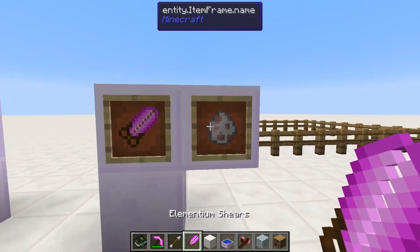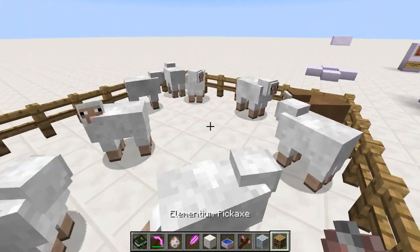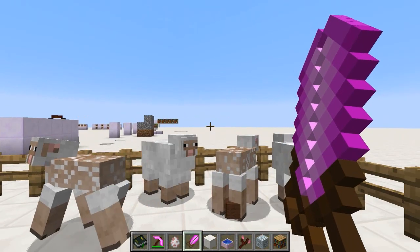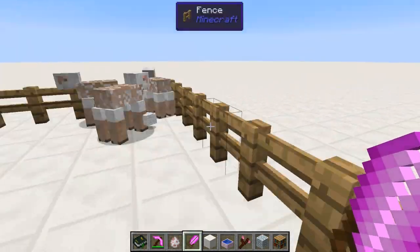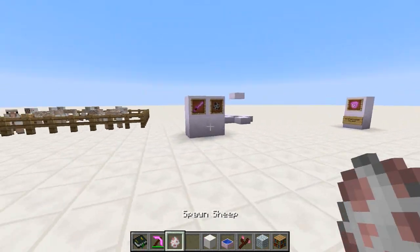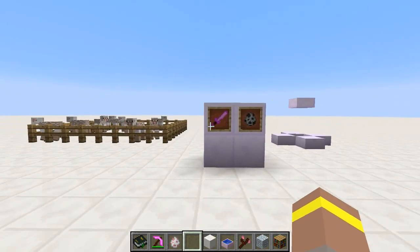Next are the Elementium shears. These are pretty funky. If you spawn a load of sheep and then charge up as if winding up a bow and release, it will go around and shear all the sheep for you. It has a fairly decent range as well — a nice way of shearing all your sheep in bulk. And like all Elementium items, they repair themselves using mana from a mana tablet, ring, or mirror in your inventory.